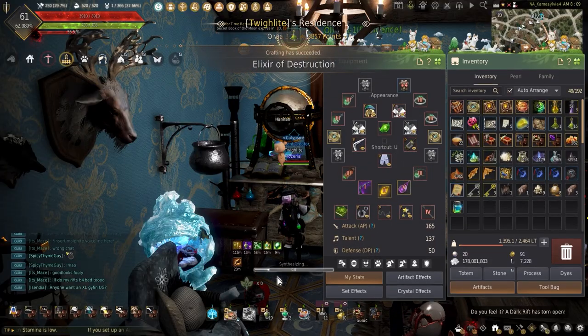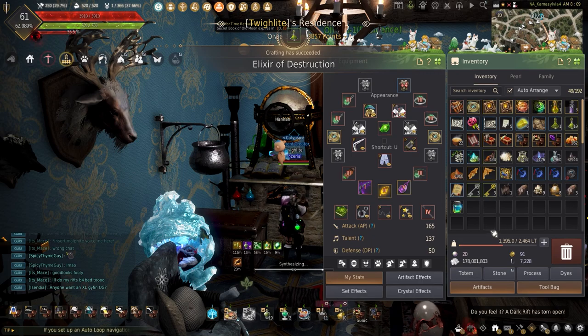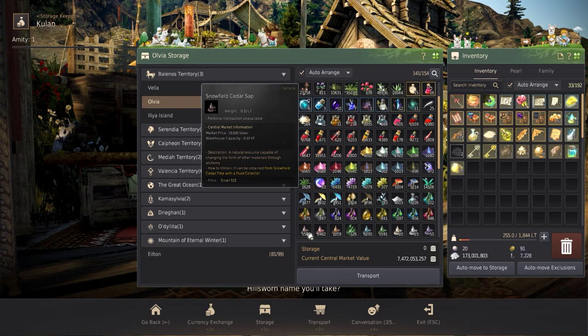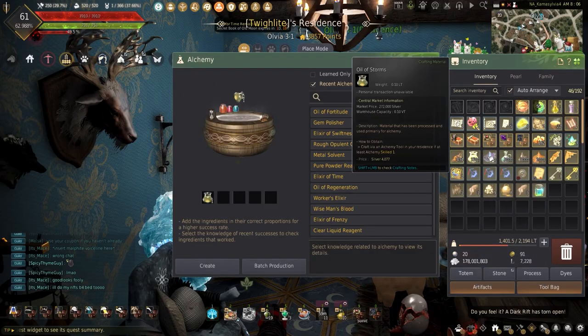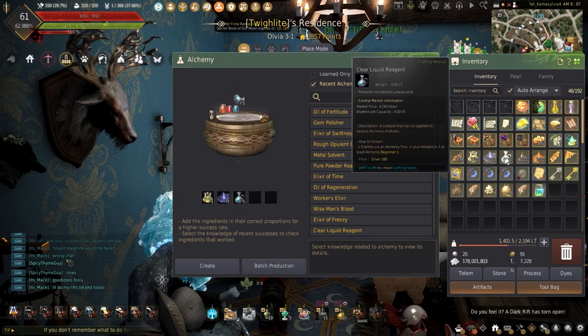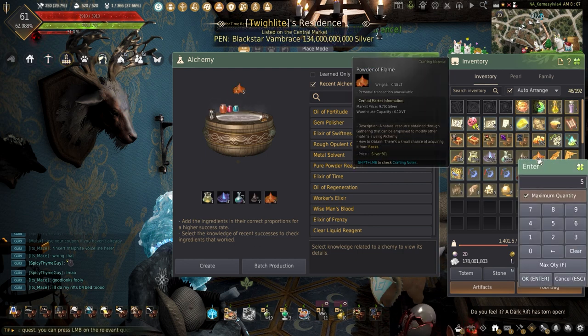But how are these made and why are they so expensive? Just this ingredient alone can be time-gated, and the Trace of Hunting and Snowfield Cedarsap are the worst time-gated ingredients needed. To brew the Elixir of Destruction you need: 1 Oil of Storm, 3 Traces of Hunting, 5 Clear Liquid Reagents, 5 Powder of Flame, and 7 Snowfield Cedarsap.